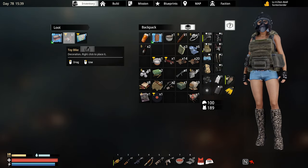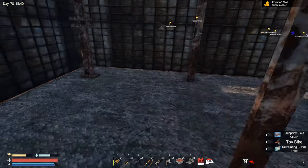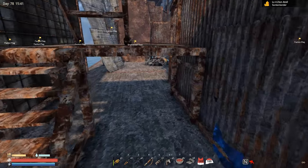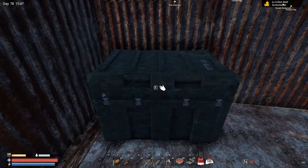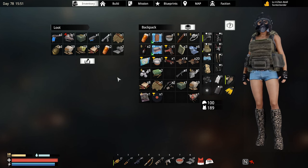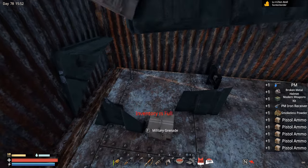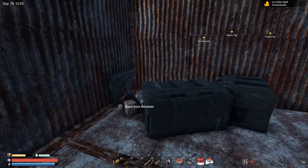Got a blueprint here but it's one I already learned, which is not what I'm looking for. That item over there is what I'm interested in. On this Zynon base I totally forgot how many military boxes there are — I think something like four or five.